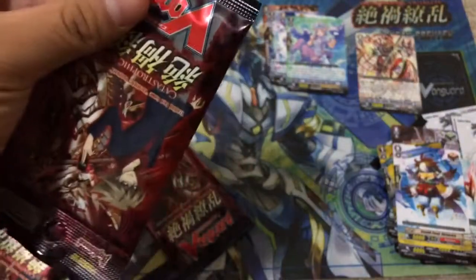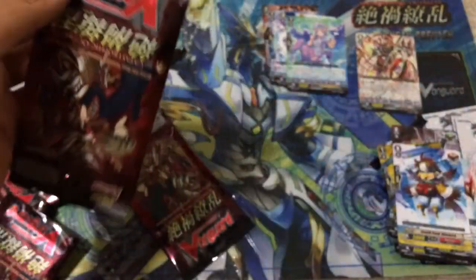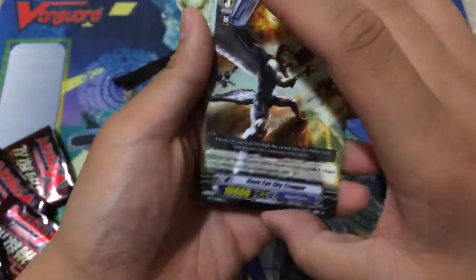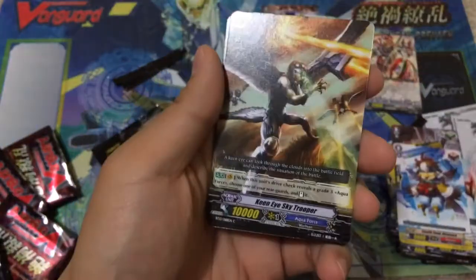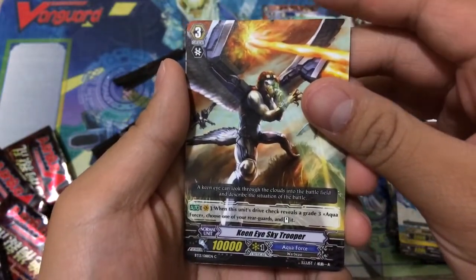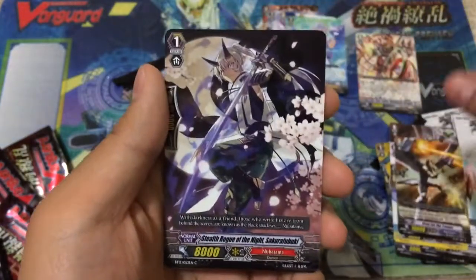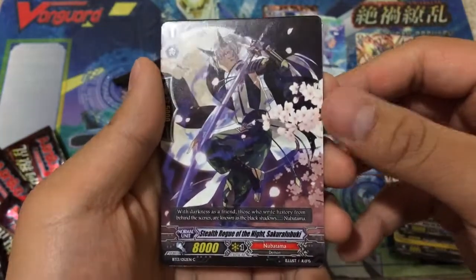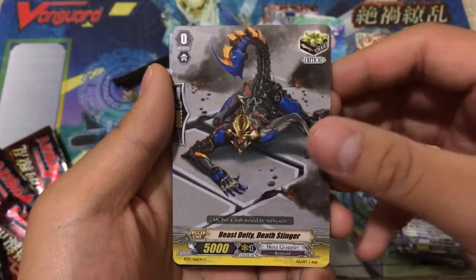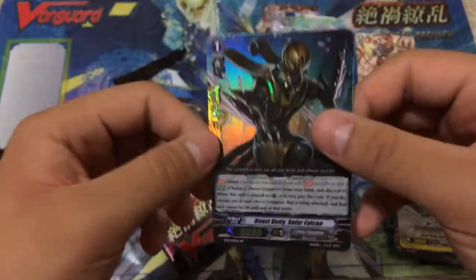Two more packs left — hopefully we can pull at least a double rare or something. Unfortunately at my location no one was able to pull the Chibi CEO Amaterasu. Next: King Eye Sky Trooper — pretty amazing skill. When this unit drive checks a Grade 3 Aqua Force, choose one of your rear-guards and stand it. Very nice, I used that a lot during the draft. Also Stealth Rogue of the Knight Saffuro Buki, Peter the Ghosty, Beast Dede Death Stringer. And nice — Beast Deity Solar Falcon, perfect guard for Nova Grappler Beast Dede!